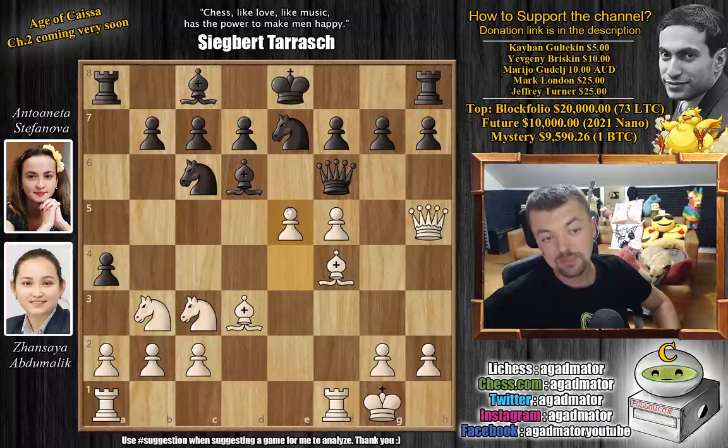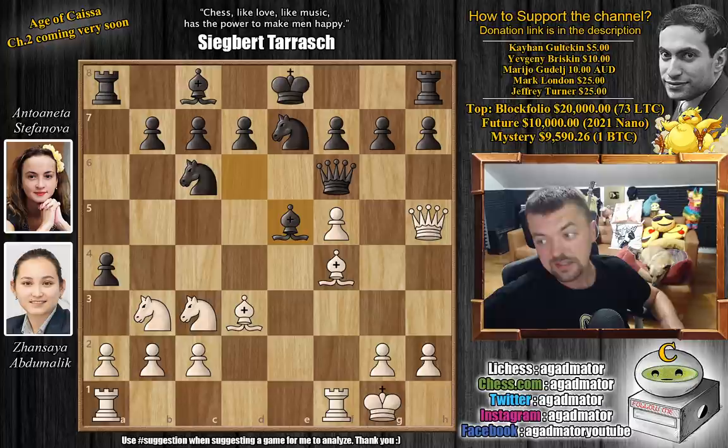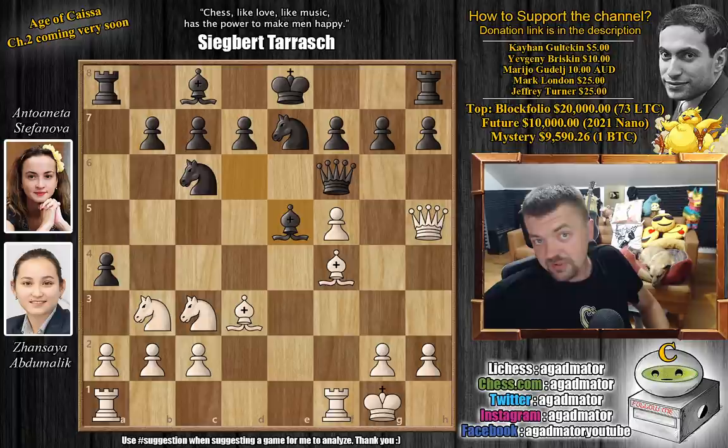And now e5 — e5 is incredible, because the e5 square is covered three times by black, but white doesn't care. We have bishop captures on e5. Feel free to pause the video here and win this game for white while I give you a couple of seconds. For those of you who were able to do it, congratulations on spotting that it's a similar position from the one in the thumbnail — you should be able to find it.